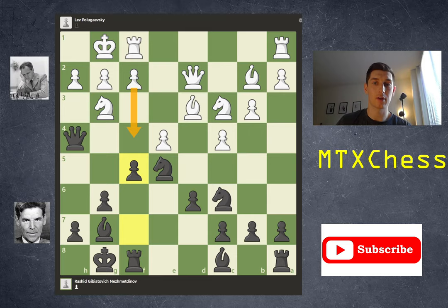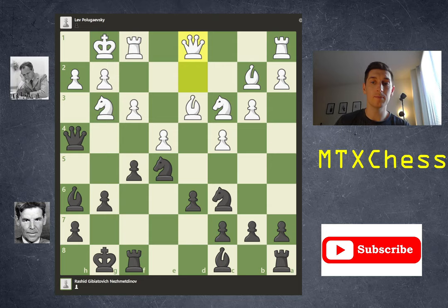So white can't play pawn f4. Instead white plays f3, and this really shores up the position. If f4 gets played, the white knight has to retreat, but white doesn't have to worry about the pawn getting all the way down to f3. In this position, black played bishop h6.